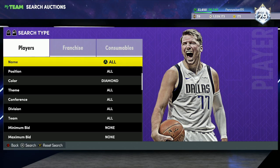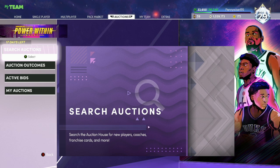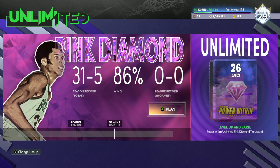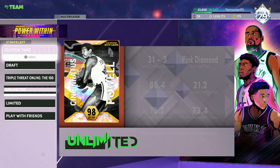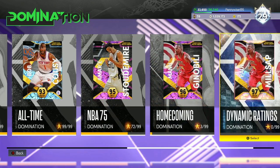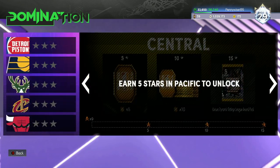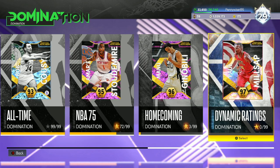Not the biggest fan of sniping — I'd much rather just play the game, which leads me to my next point: probably the most underrated MT making method is just playing the game. There are certain game modes that can make you more MT, but just play as much as possible. You're going to earn so many rewards like tokens, MT, and XP, which then earns you even more MT. Playing Unlimited is the best game mode to make MT — you get a bunch of diamond contracts, diamond shoe boosts, badges, and you can sell diamond and pink diamond players. Domination is probably the next best game mode for making MT.